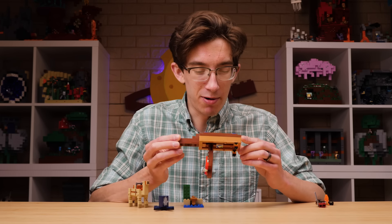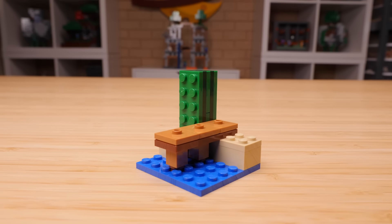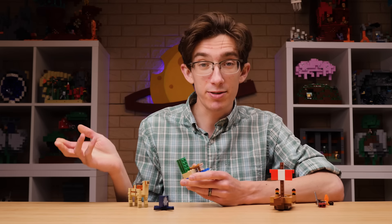Honestly, this thing might even float for a little while — probably better than the Dernstrain ship did, at least. Then there's the tiniest of side builds here, a little dock. You've got another cactus, the same one that was originally introduced earlier this year in January, and that's also included in the Badlands Mine Trap. I really like this design, and I'm glad that they've committed to it.